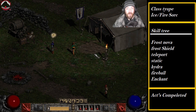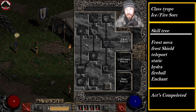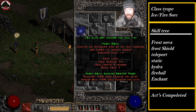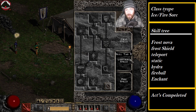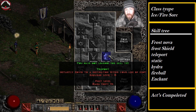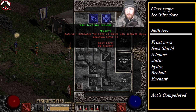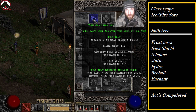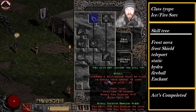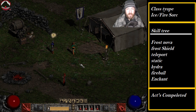We're going to be using Frost Nova and maxing that out. Then we're going to get Frozen Armor. We're not going to bother with anything else except getting Teleport and Static Field. Then we're going to get Warmth, Fireball and Firebolt as usual, and then we're going to be getting Hydra. So we're going to make our way through all of that.